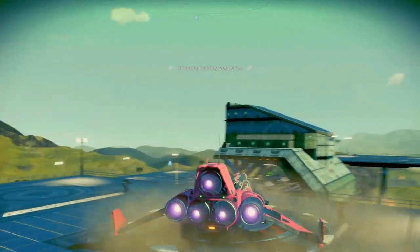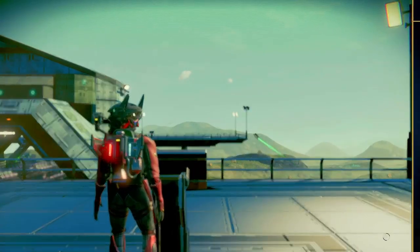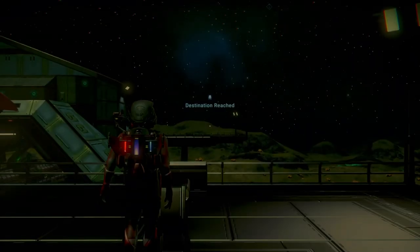When you have landed on the trade station, all you have to do is get out of your starship to create an autosave and reload it, as this will make sure that the spawns will reset.